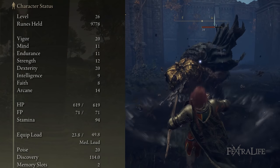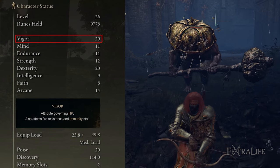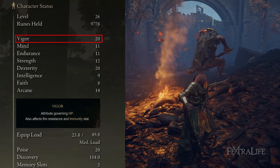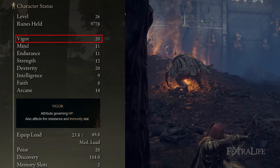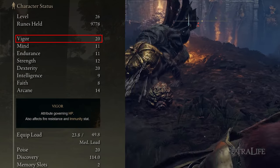Beyond that, I like to level up vigor first. Especially if you're playing Bandit — you start with 10 vigor. I like to get it up to 15 or 20 on any character. You are going to get hit and take damage. You want to live — that's the main thing. You don't have to survive by much, but you want to survive. So getting your vigor up is priority number one in order to be able to take that health potion.